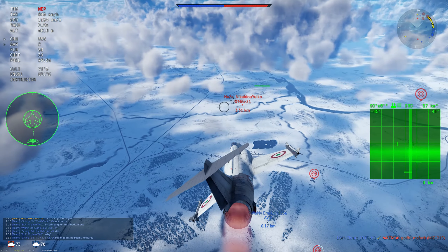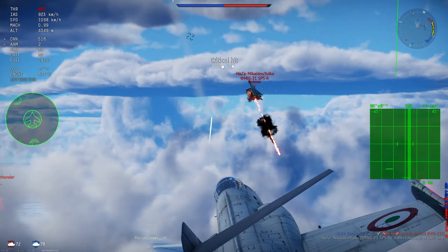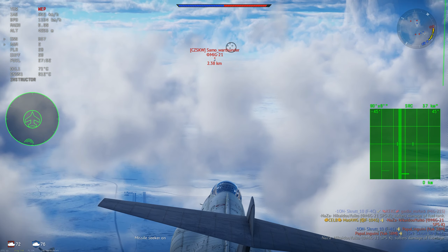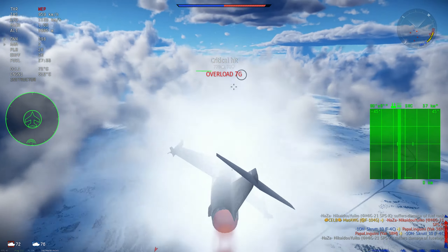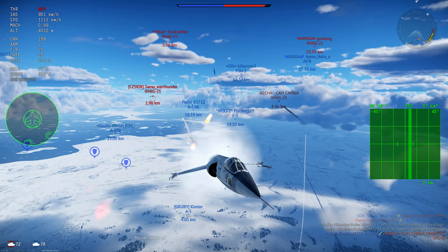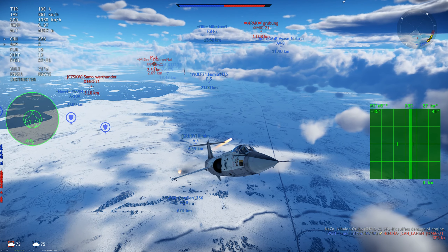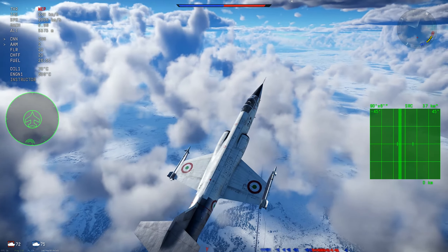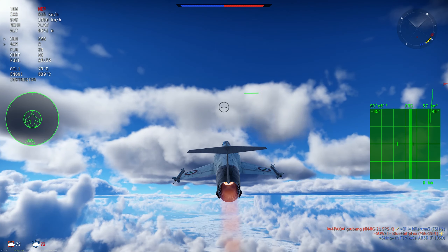Because of BR compression, if you put these aircraft at a lower BR they will stomp a lot of planes, but if you raise the BR higher they just get stomped by up-tiers — F-14s, MiG-23s, and stuff like that. It's a tight spot for this aircraft. Many planes have this problem, but it really affects those two F-104 variants a lot. Even with all that, it's a very fun aircraft to fly.